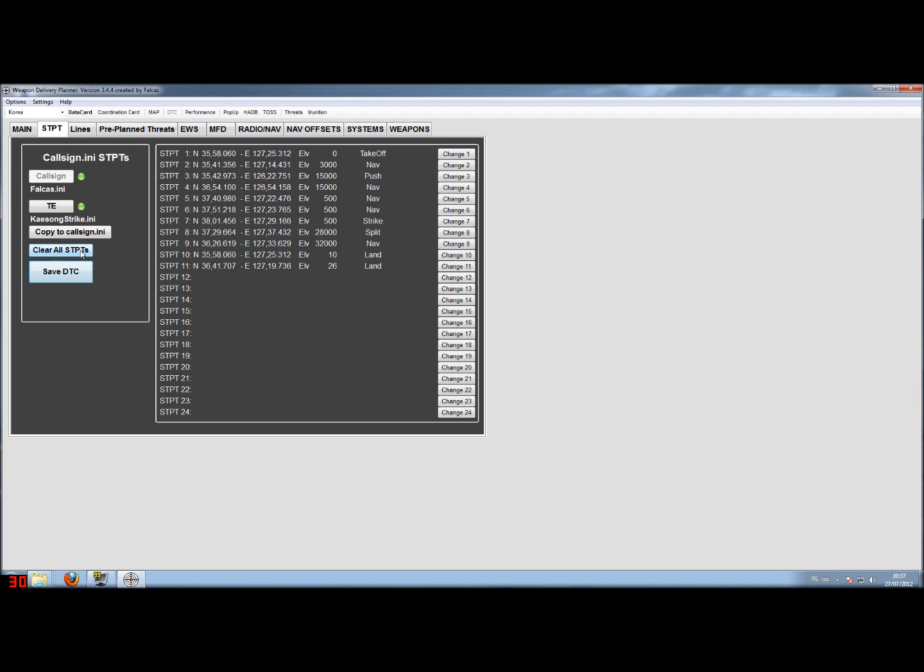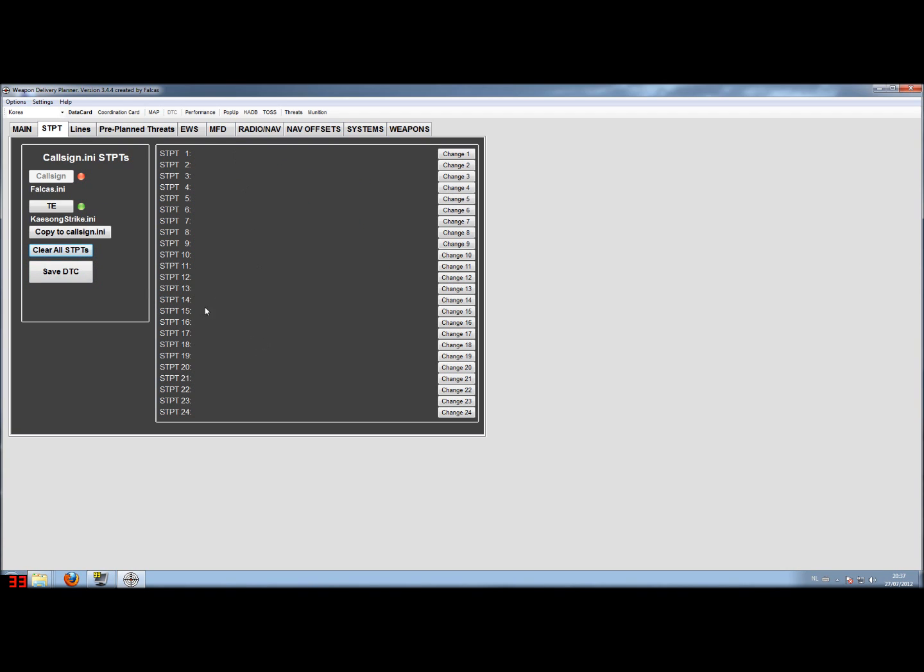You can also clear all the steer points. I'll show you that on the callsign part so I don't lose the steer points from the other file. I clear all the steer points here and the whole steer point list is empty. You'll see the indicator become red again. Let's save this — and now we're all green.